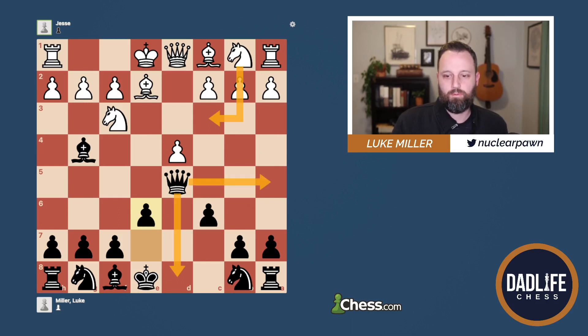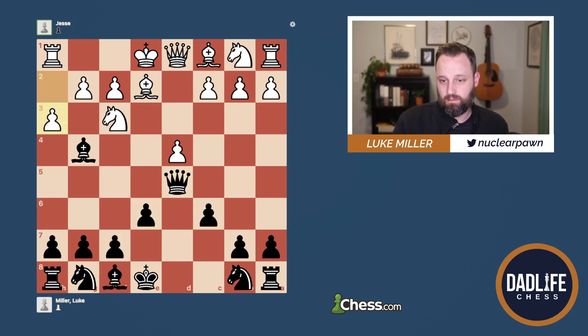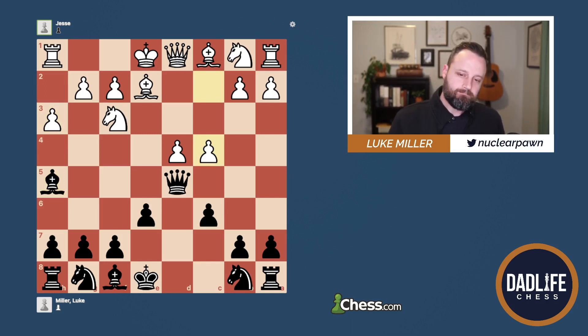The version of the Scandi that I play is the Queen D8. I have experimented before with the Queen A5 and I'd like to pick that up again and start playing it more often. But what I play every time right now is the Queen D8. In this game he didn't play Knight C3, so my Queen kind of stays out there until it's forced to move. It's generally not a good idea to move it without being prompted to.